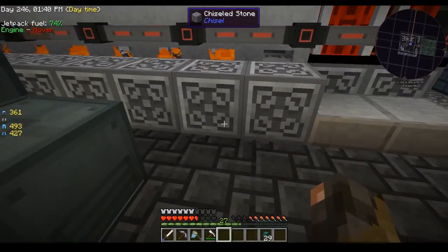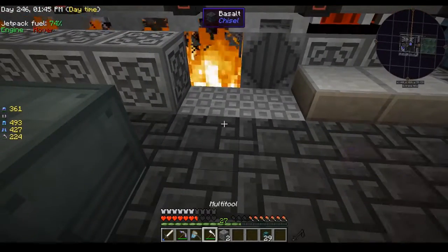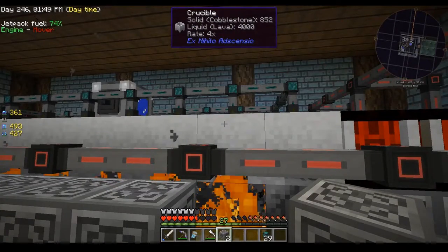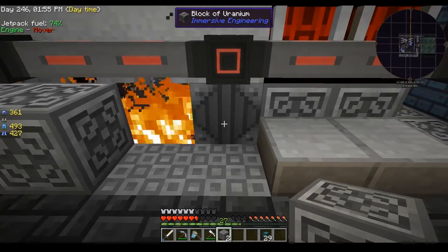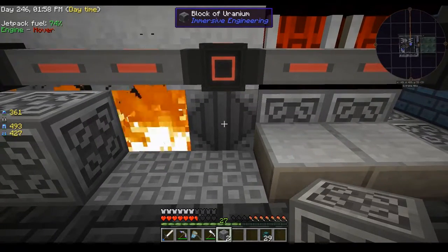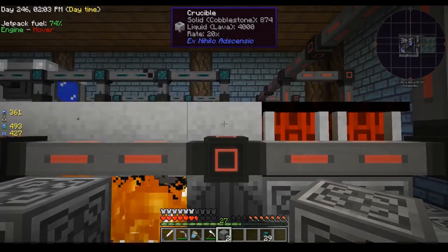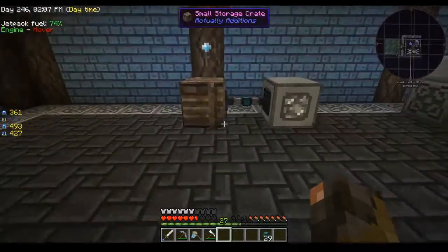Basically, I am upgrading. Instead of the netherrack flame — which as you can see at the top of the screen gives a four-times rate of melting — I am now using blocks of uranium, which I've got from my delightful little chickens. And those give 20 times the rate of melting. So that is very fast melting.